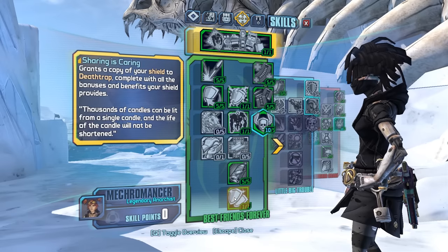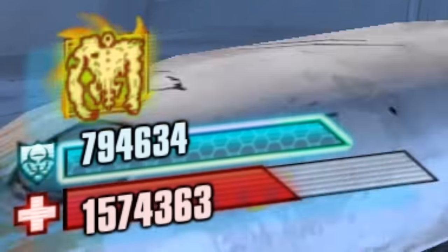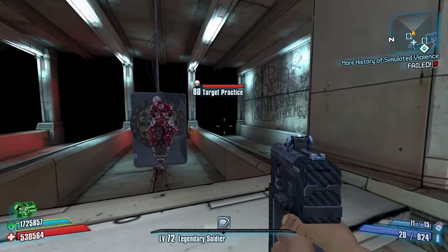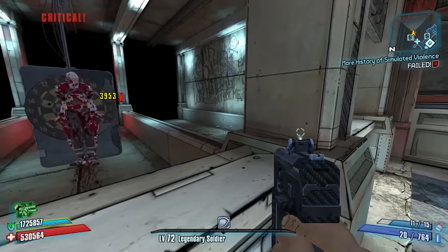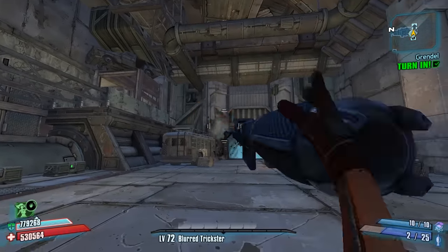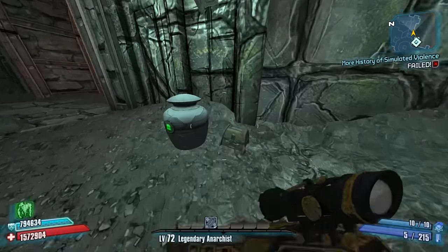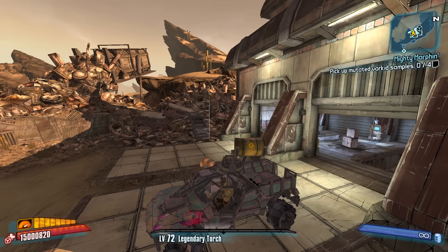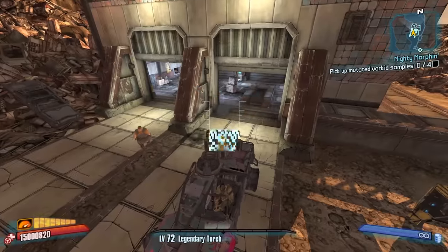Number 78: If you spec into Sharing is Caring and spawn Deathtrap while wearing a shield that increases max health, you will get double the health bonus. Number 79: Torgue weapon projectiles do more damage the closer you throw them towards an enemy's critical hit area. Number 80: Torgue launchers only consume one ammo per reload instead of the full magazine like other Torgue weapons. Number 81: You may think you can only find the Tiny Tina class mod in a mimic chest, but if you see a small chest, open it up - there's a rare chance you can find one in there. Number 82: Bandit Tacticals have a rare chance to play a tune when honking.